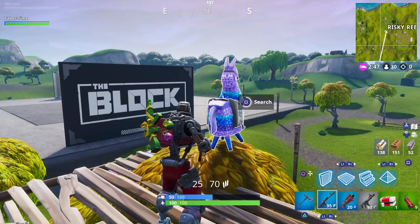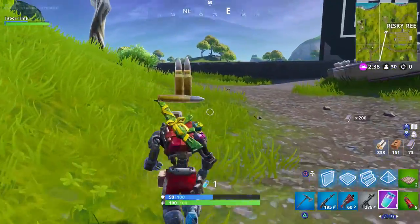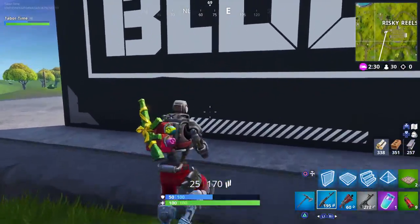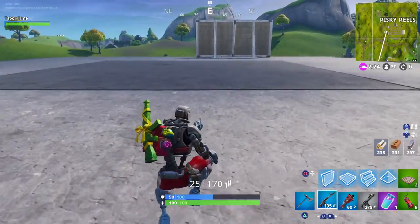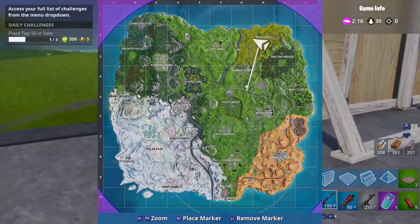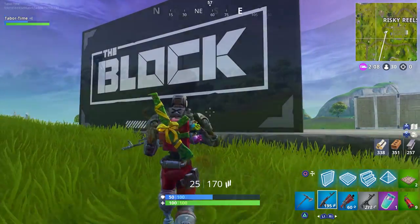So let's talk about this. Risky Reels, one of my favorite landing spots in the entire game, has been removed and replaced with the Block. You can see the sign has been knocked down. Can you still break it? Yeah, you can still break it. Can you break the Block? Let's see — no, you cannot. What is this? It almost looks like a glitch, like some placeholder that shouldn't be here.